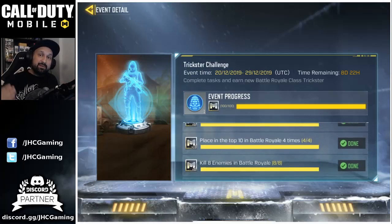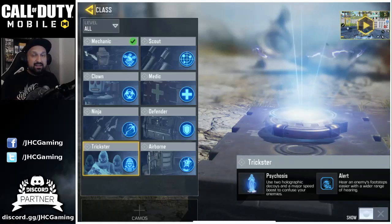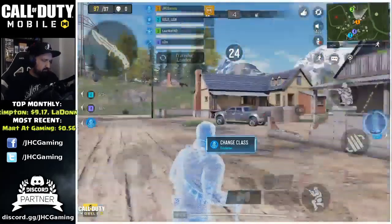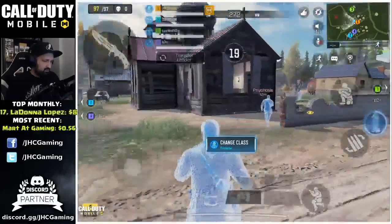Basically what you have to do is play eight Battle Royale games, get 20 kills, get a few top tens, and use your skills during the games. Now let's review the Trickster. I had a chance to use it in the game today and it was actually pretty fun. What it does is use two holographic decoys and a major speed boost to confuse your enemies.